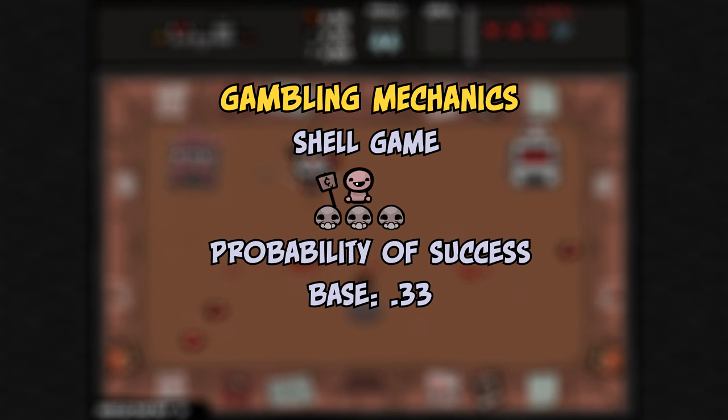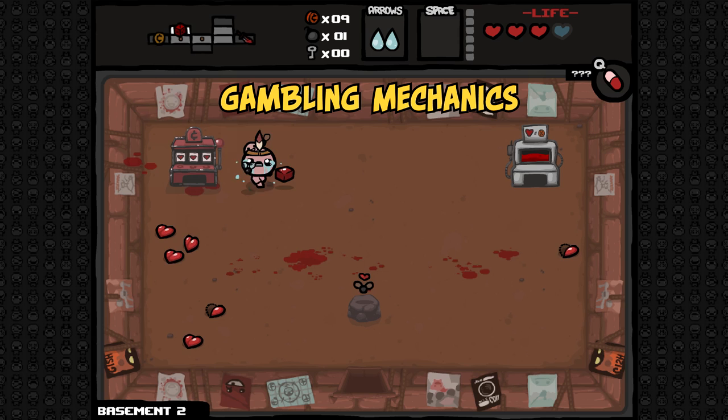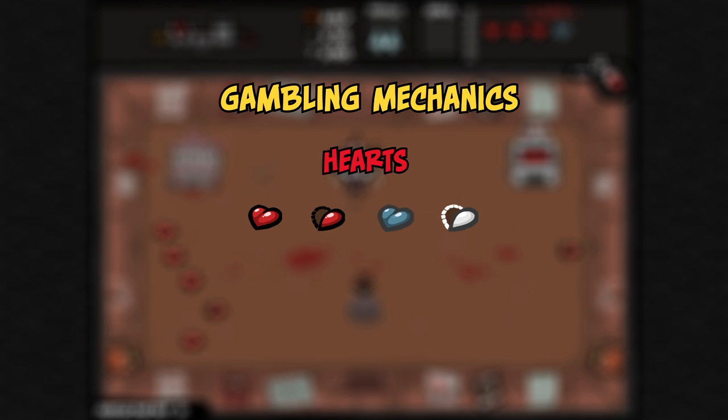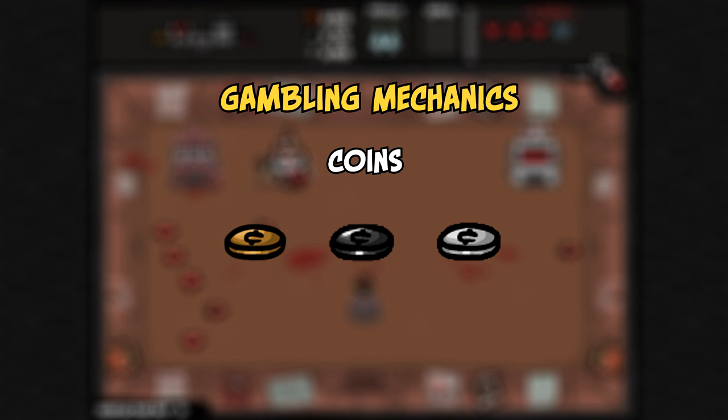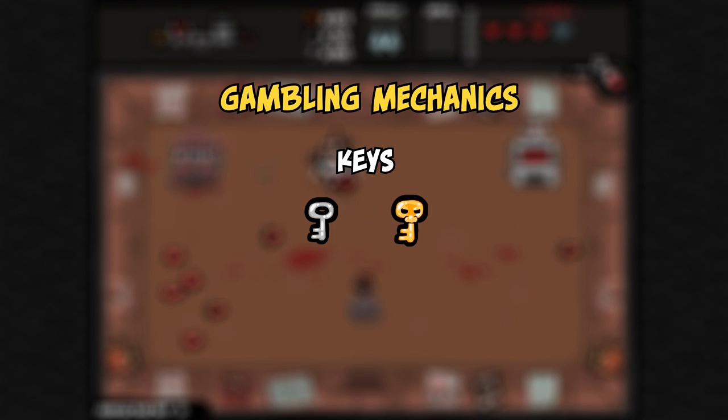With the lucky foot, if the player fails, the game actually re-rolls the chance again, giving the player another chance of success. This essentially amounts to a 55% chance of success as opposed to the base 33% chance. Upon success, the player will generally receive two or three of whichever item was shown, except for scat-hole, in which case the player only receives one copy of the item. Additionally, whichever item drops has normal chances to appear as an alternate version of itself. This means that hearts can be either half or full red hearts, or soul hearts, with a small chance of being an eternal heart. Coins can be pennies, nickels, or dimes. Bombs can be a single bomb, a 1+1 free bomb, or a troll bomb, with a rare chance of being a super troll bomb. And keys can also, on rare occasion, spawn as a golden key.